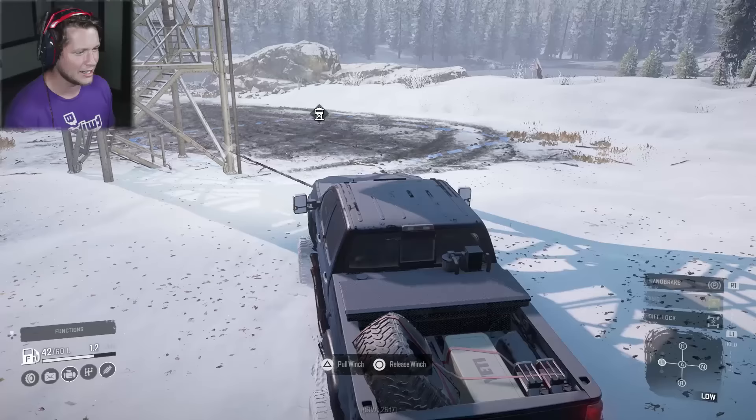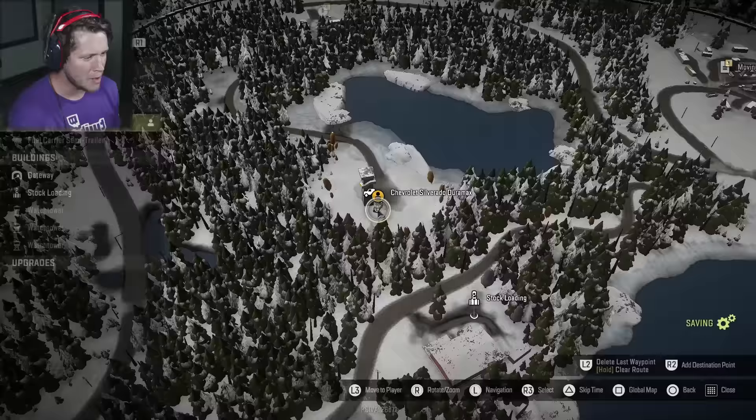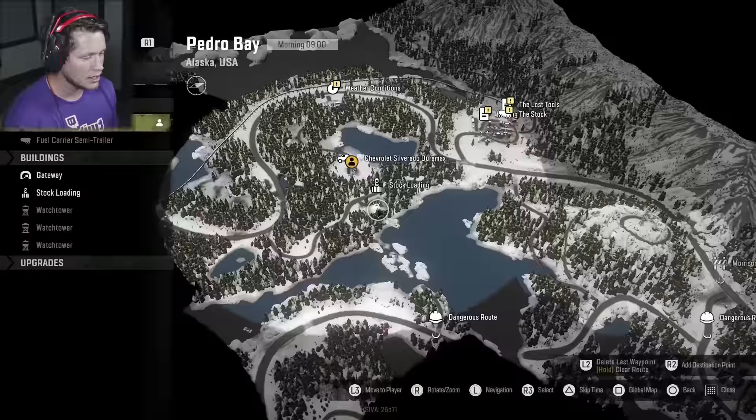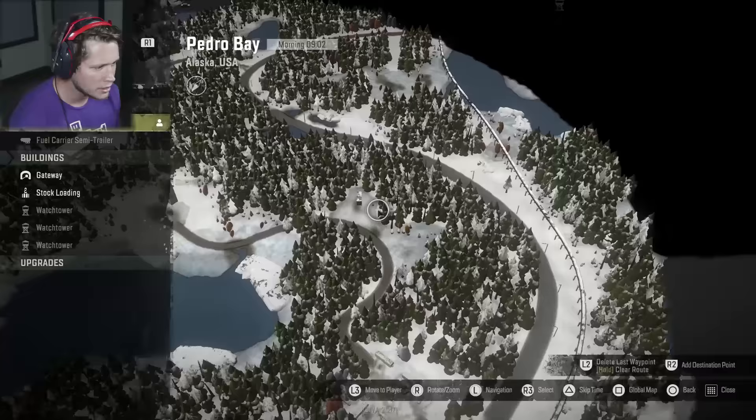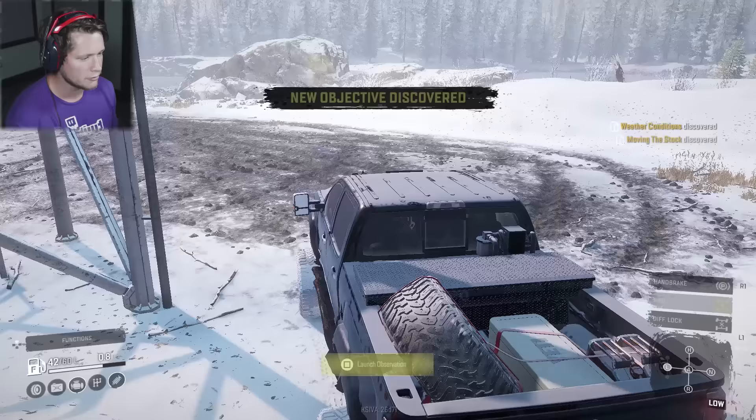We made it to our first watchtower - let's see what we've got going on in the area, see if there are any upgrades. Look at that. Never give up - Duramax power baby. We've got a weather conditions mission over there. Nothing really too exciting so far. I think this is going to be our next objective - if we go out here it looks like there's a trailer we could probably discover just to get some XP. We're going to go back out, bang a left, and that should take us right to our objective.